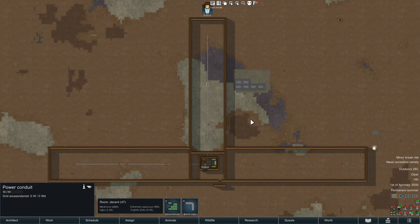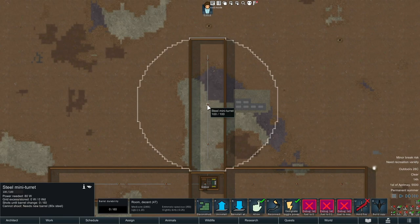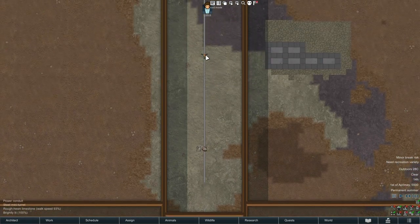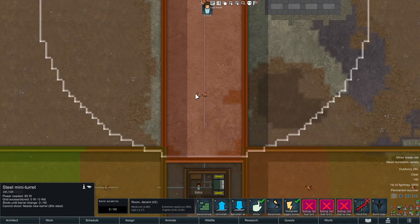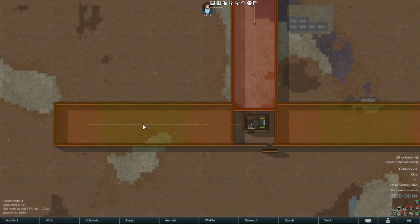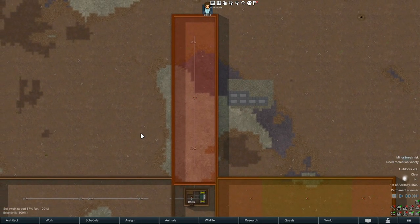What was interestingly happening was it was still deterring sappers, except this northern column. This turret, for whatever reason, even though it sees these walls — and with the draw avoid grid enabled, which would ordinarily tell you where they can and can't go — as long as you see something here it would be okay.